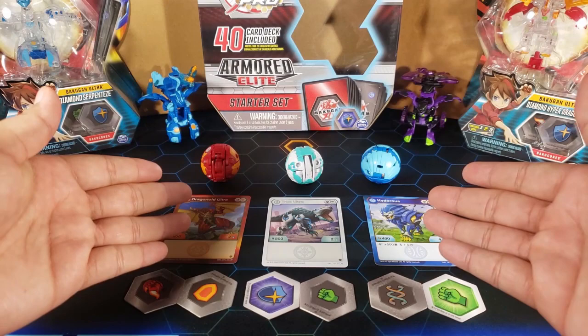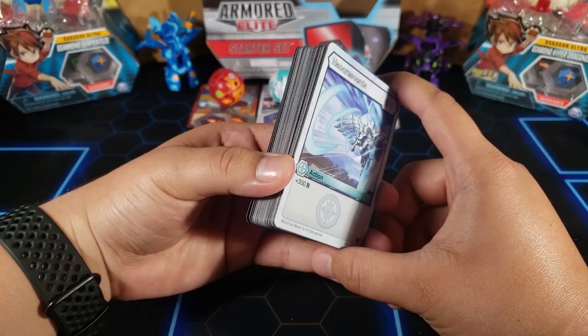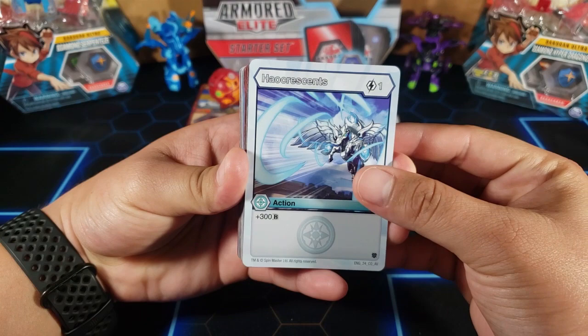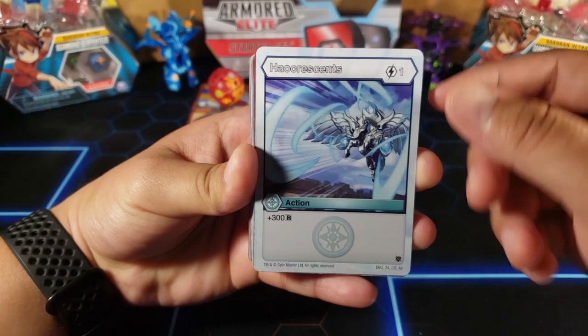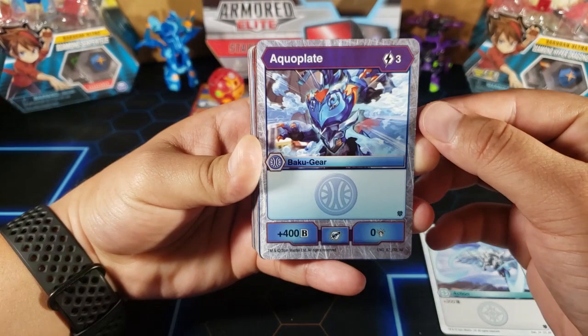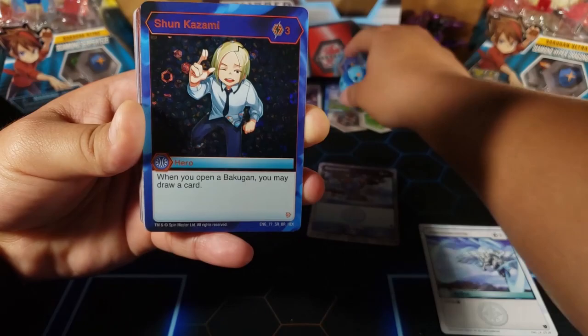Now that we have the Bakugan, the character cards, and their Bakugan cores, you need a 40-card deck. There are five different types of cards, not including the character cards. The first type is an action card — very simple, you pay one energy and it gives you plus 300 B power. There's also a Bakugan card — you pay three energy and it gives you plus 400 B, and it stays for the rest of the game unless destroyed. This goes under a character card.